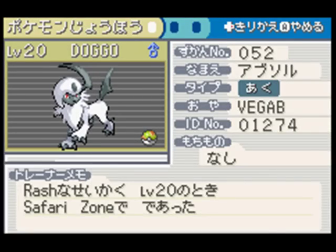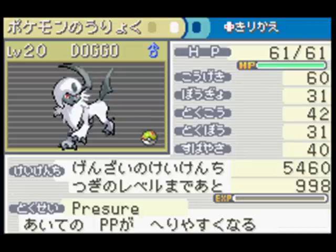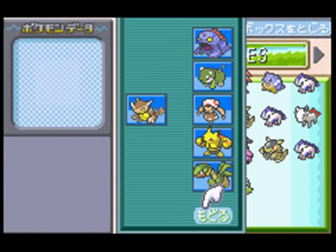I don't know if I'm going to use Absol. Its nature is Rash. The evolution does have really decent special attack - I think it's 115. Pretty neat.